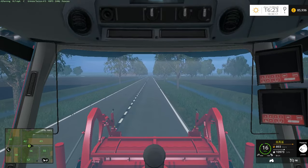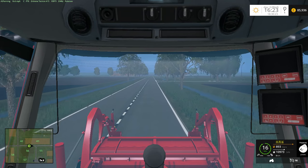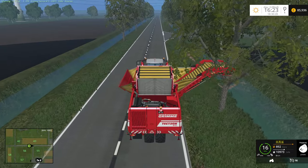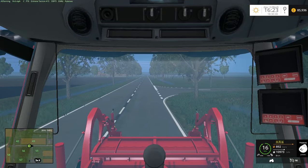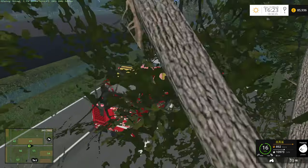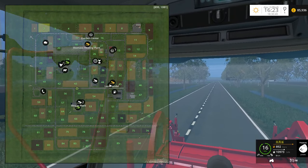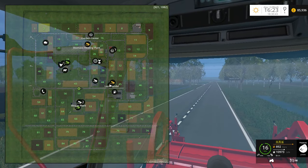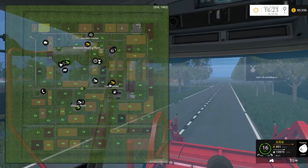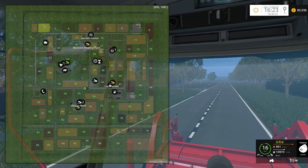When I've done the two root crop fields, we'll pick all the straw up off the wheat and barley fields, and that's when we'll cultivate all those fields we've harvested. And then we've got all the planting of 90 fields to be doing. I think I'll do a 20-minute video for every time I plant a different crop.